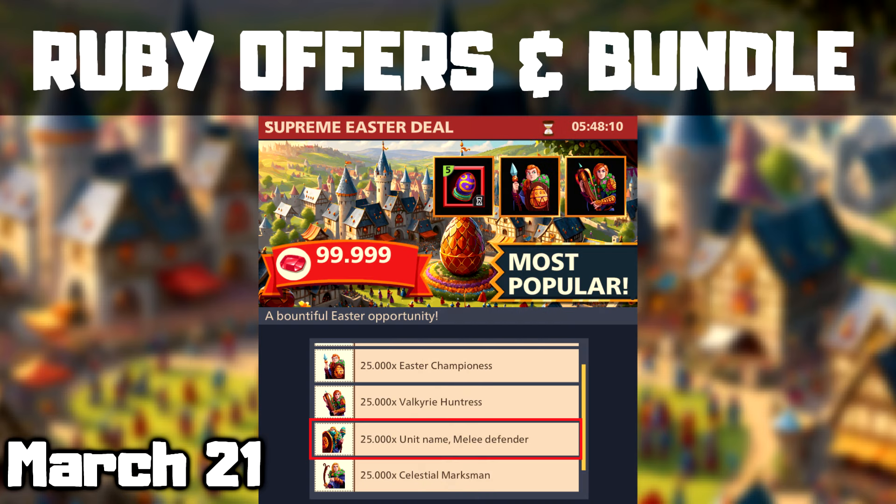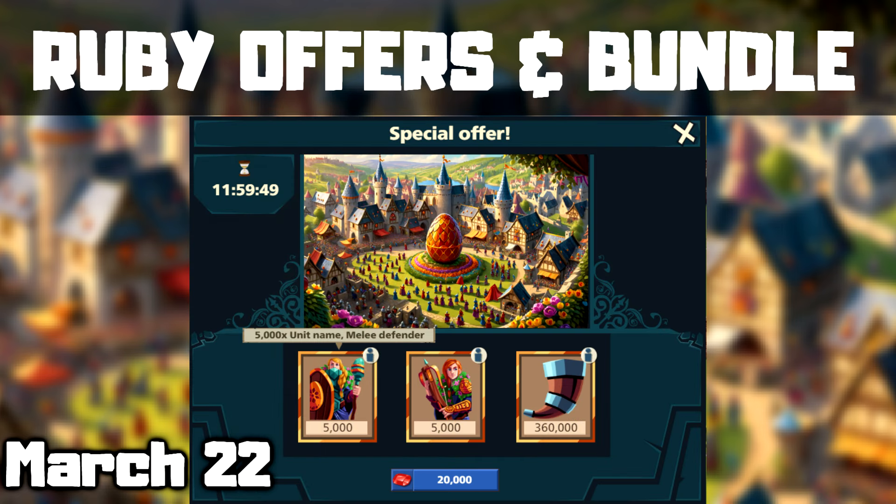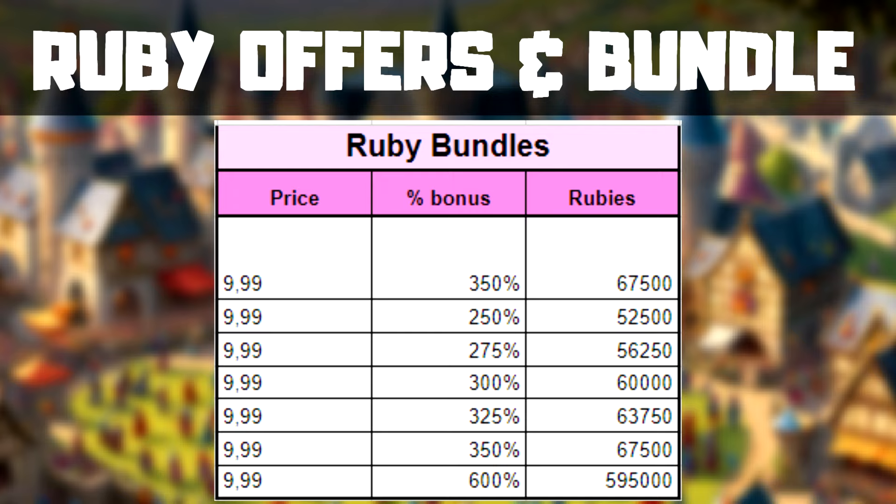For rubies, you can buy additional troops and an appearance item today. Tomorrow, a smaller but cheaper ruby troop pack will be available. The Easter Daily Bundle will give you even more rubies during this period, so if you're looking to buy rubies, be sure to do so here.